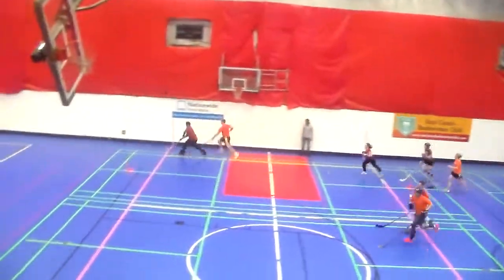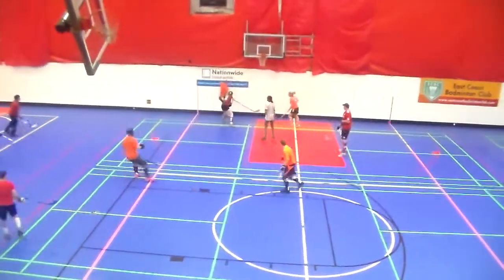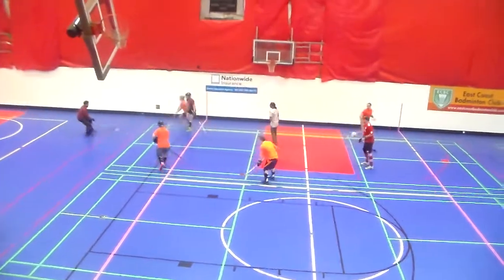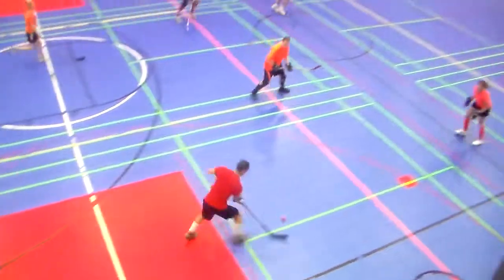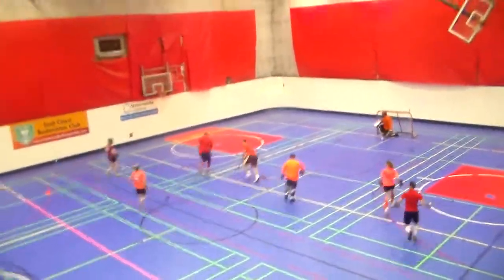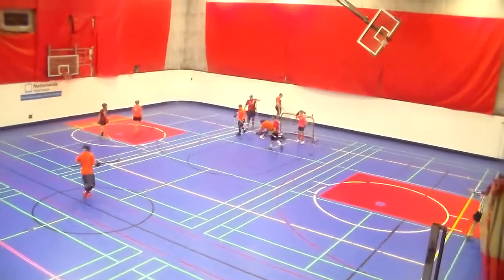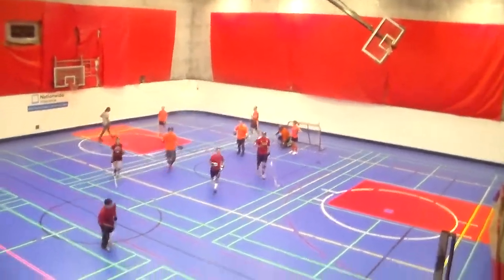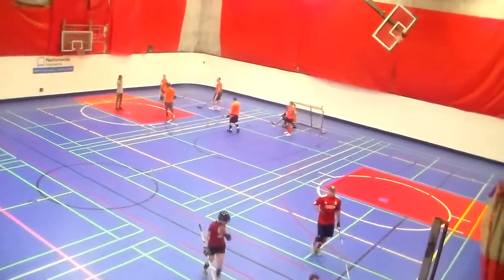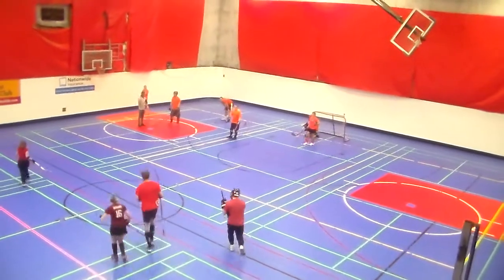The first shot on goal goes against the Scorpions — just out of reach there for the Scorpions player. Gets it back in nicely — Sam now across to Ruben. Ruben comes to the neutral zone, dumps it in. A nice chip — oh, the backhand shot that Andy saves, and he holds on to it. Second shot on goal. Good play by Ruben and Owen there. Owen knocked the ball down, controlled it, and got a good backhand off, but Eddie was there in position to make that save.